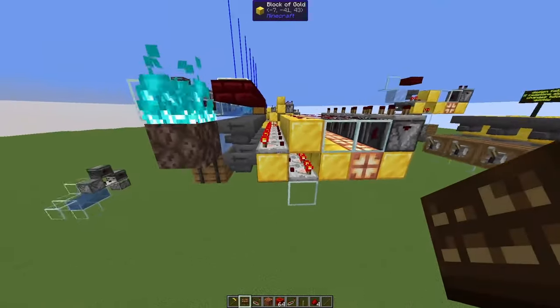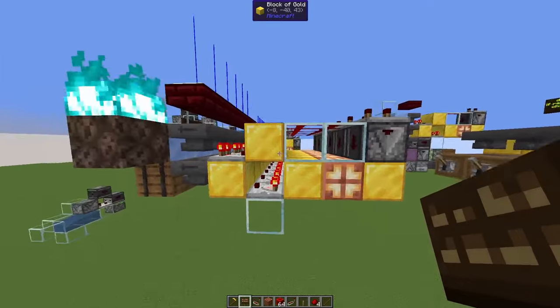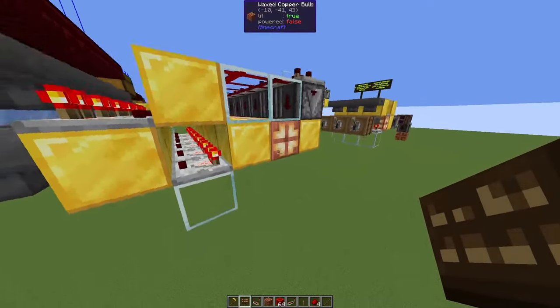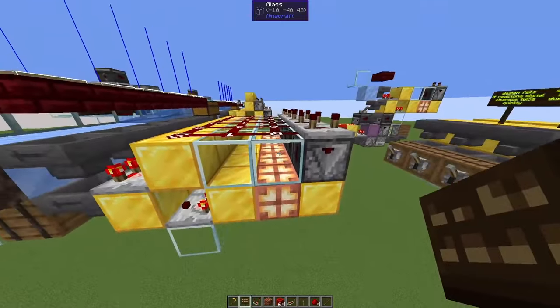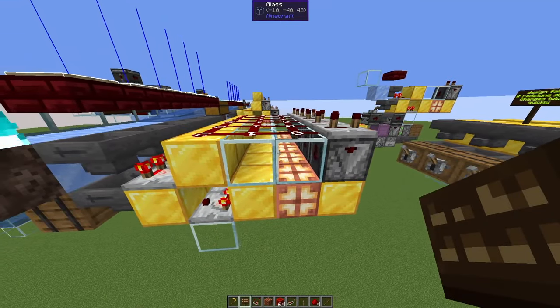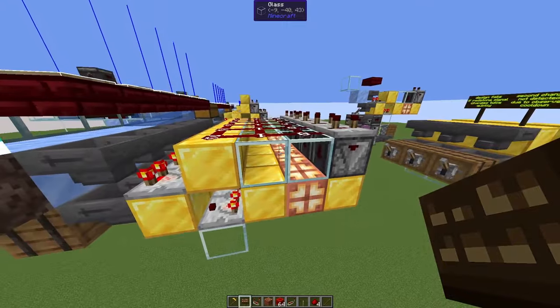In case you're wondering: I'm using gold blocks for blocks that have to be solid, meaning they must transmit a redstone signal. For example, this copper bulb is read through this block. And I use glass blocks if the blocks can or should be transparent — so you could use slabs, glass, or sea lanterns there.